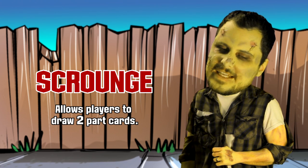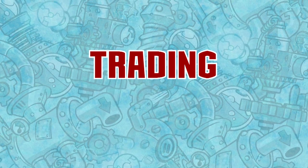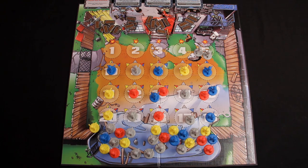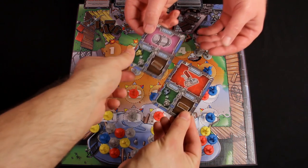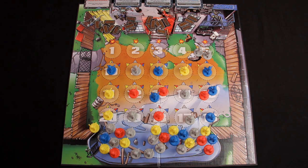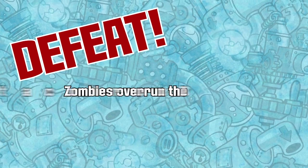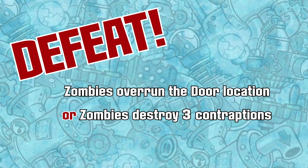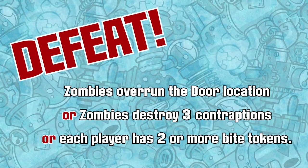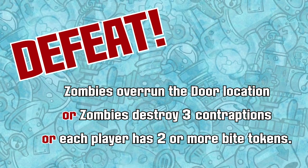Oftentimes, players will find themselves holding a card their teammate needs for their turn or vice versa. Once per turn during the bodge step, either before or after performing a bodge action, the current player can trade one of his part cards with another player. You cannot give cards away; only trade them on a one-for-one basis. If the zombies ever overrun the door location, or if the zombies destroy three contraptions, they win the game. Additionally, if each player has two or more bite tokens, the zombies win the game.